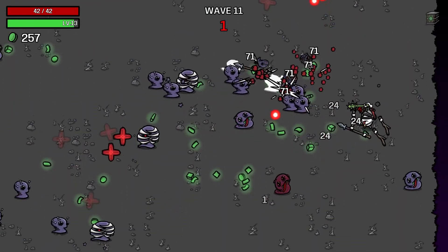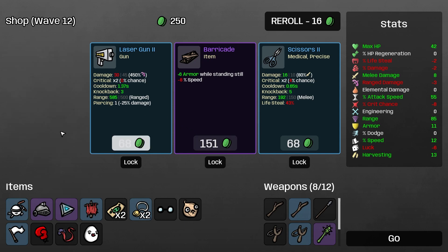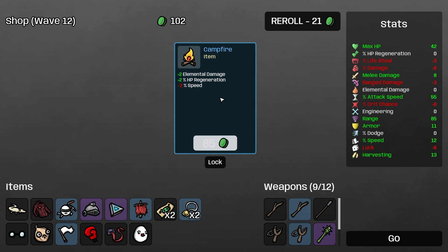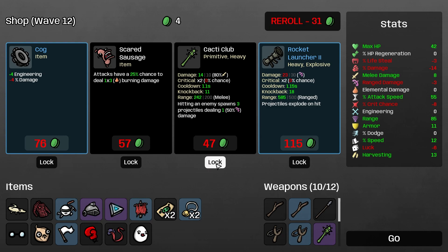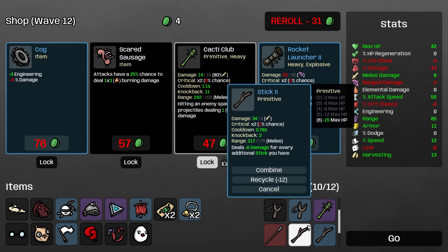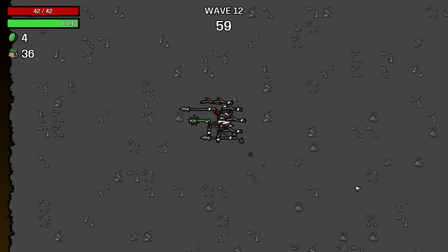There's a nice crate up in the corner! 271 materials - not the best. We'll recycle that. We're going to get a stick 2! Another stick 2 - trees die in one hit now with 10% chance to instantly attract a material. Another stick 2, and a cacti club as well. We've got a few sticks now - I could actually get a level 4 stick here. But let's keep them all separate for now.